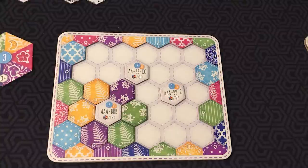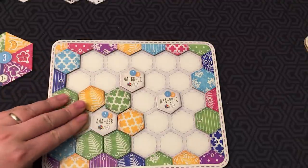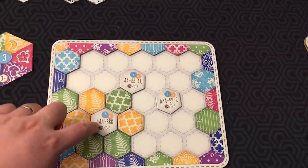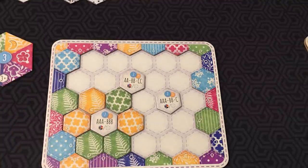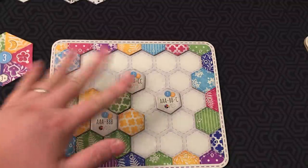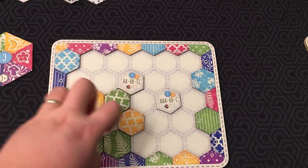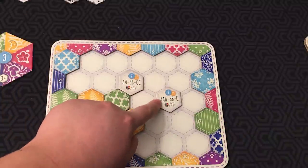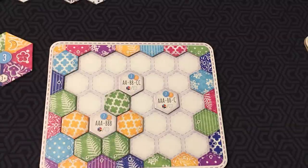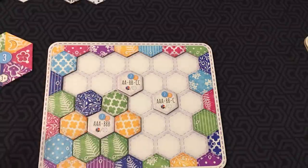As long as you have three of a pattern and three of a pattern, or three of a color and three of a color bordering it, you've accomplished it. If you manage to achieve the goal with both color and pattern simultaneously, you score the higher combined value — for example, 13 points. Other goal tiles require three different colors each side for 11 points, or three of one color, two of another, and one of another. If you don't accomplish a goal, it's worth nothing.